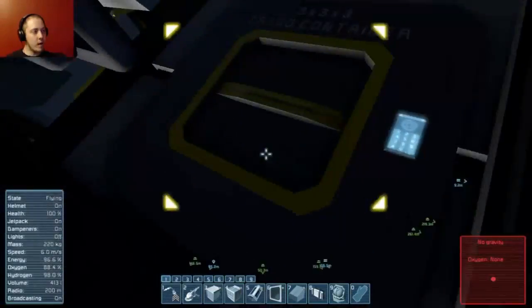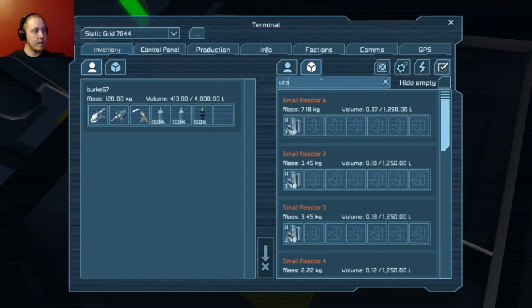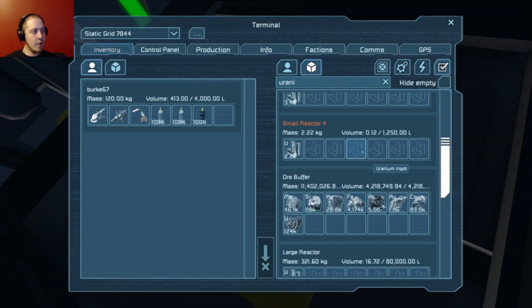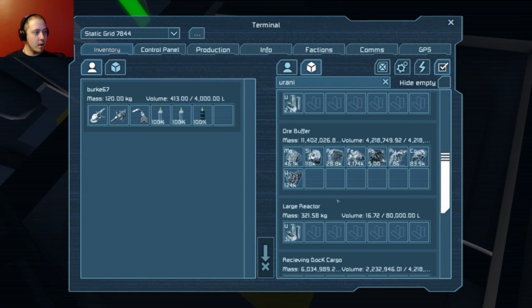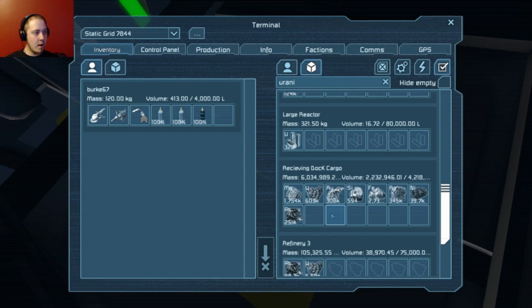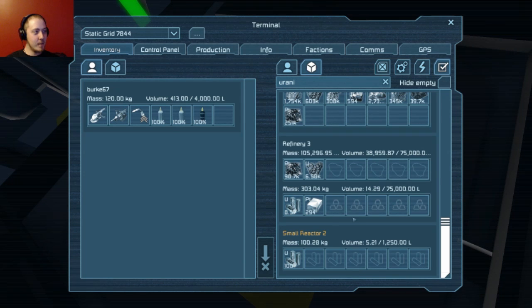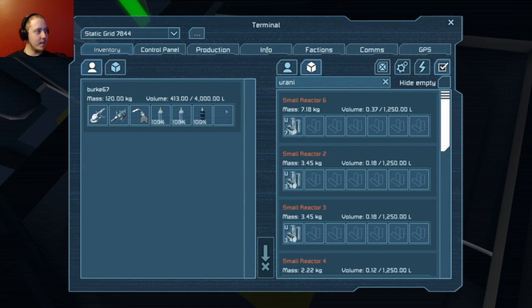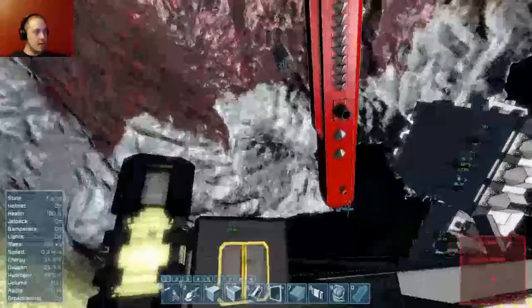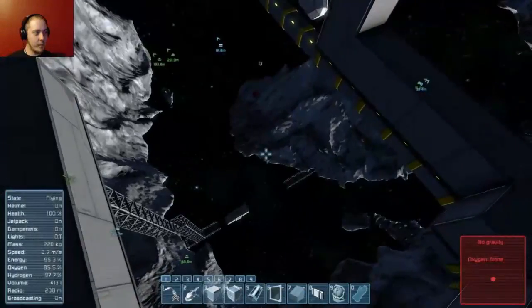What does the uranium stock look like? We probably need to make sure we have a good collection of that before we depart. There's 322 in the large reactor. We have 124k in the ore buffer, unprocessed. We have another 603k at the sieving dock. I think we're good. It's unprocessed, but we at least have it available to process. Even refinery 3 is actually working on, or has uranium on standby. So I think we're good.